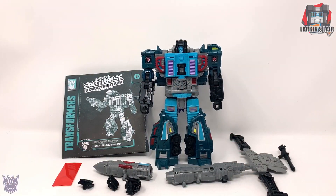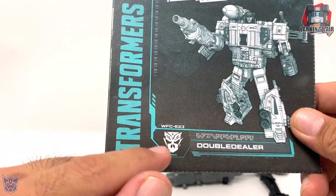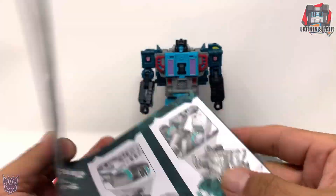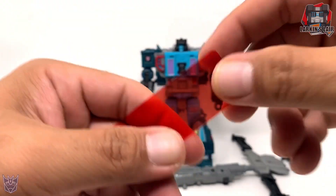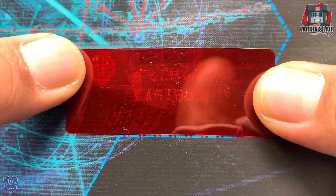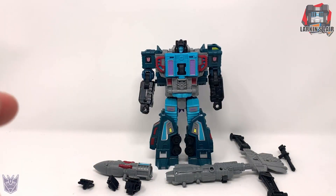Here's Double Dealer out of the package and as you can see he comes with a lot of stuff. First we have his instruction sheet — as you can see on the faction symbol, he is a mercenary. It's a very large instruction sheet because he has a lot of modes. Next we have a decoder that goes with the included map, and the map shows the location Kaminis.